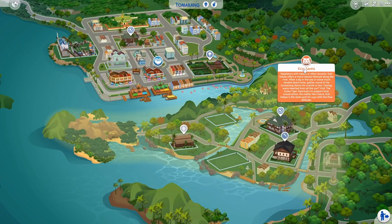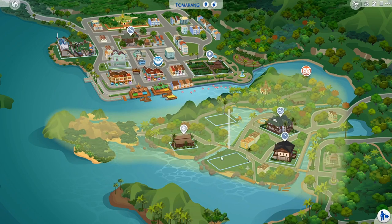Down here we have Ko Safar — I hope I'm saying that right. Neighbors with nature or other tenants, Ko Safar offers a more relaxed lifestyle along the river. After a dip in the sea or some beach time, gather around at the Screaming Gecko for a drink or two. Visit the Sulia Tiger Sanctuary to support local conservation. No matter the choice, Ko Safar is the ideal spot for the go-with-the-flow attitude.